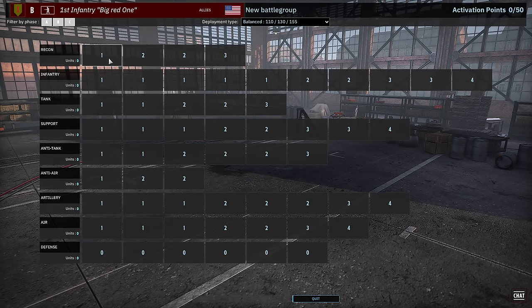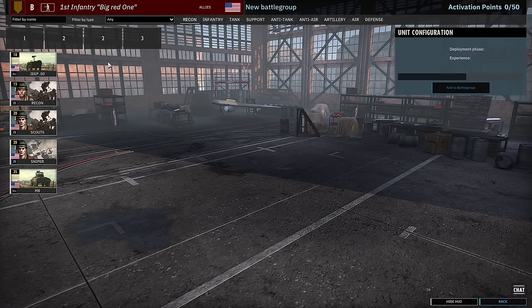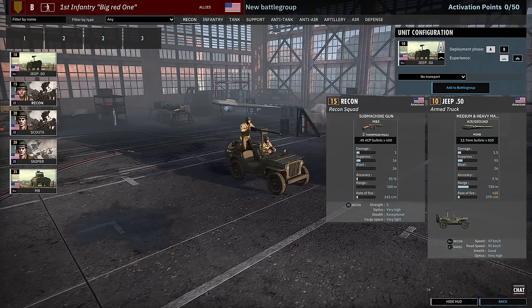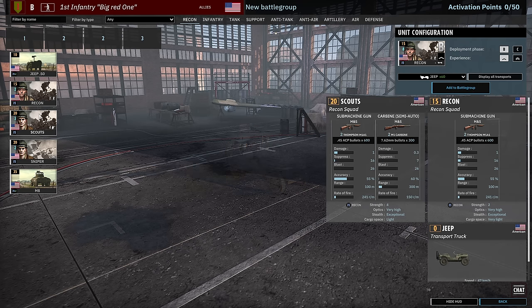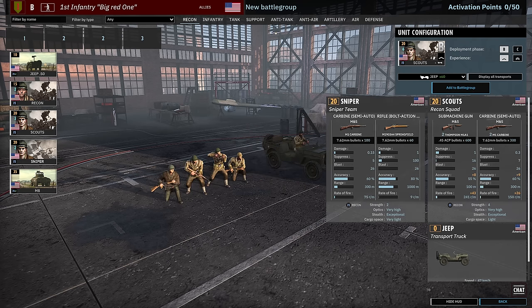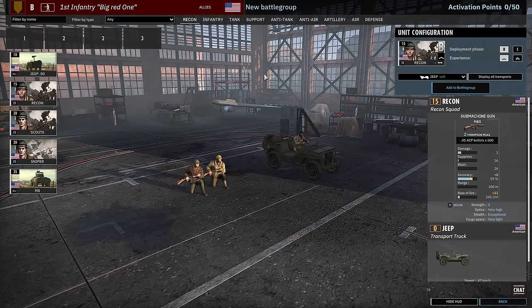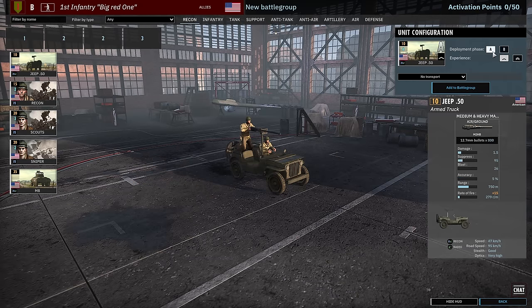As usual we'll be looking at all of the units available and putting together a quick deck. But as you might notice the tabs here are kind of wild, so let's start on the recon tab. The recon tab is really interesting in this one because it follows over from Normandy 44 where you can't get any recon infantry in Phase A, and for what is a very limited recon tab it's kind of crazy — definitely something you have to work around. Starting off with the jeep in the recon tab, available in Phase A, so that will be a supplement potentially.